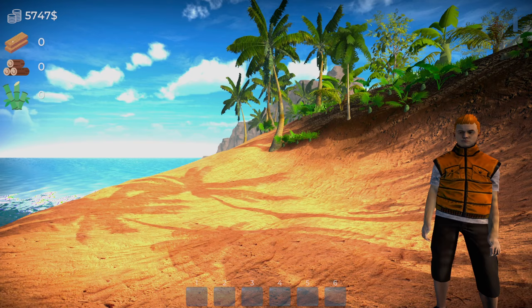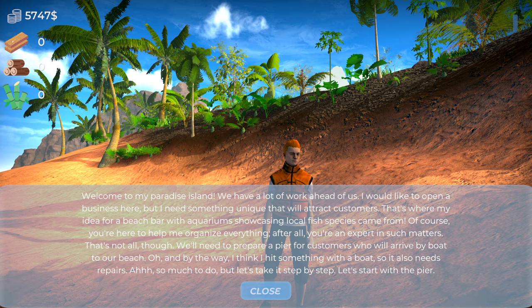Welcome to my paradise island — we have a lot of work ahead of us. I'd like to open a business here, and I need something unique that will attract customers. That's where my idea for a beach bar with aquariums showcasing local fish species came from. Of course you're here to help me organize everything — after all, you're an expert in such matters. That's not all though: we'll need to prepare a pier for customers who will arrive by boat. Oh, and I think I hit something with a boat that also needs repairs. So much to do, but let's take it step by step — let's start with the pier.